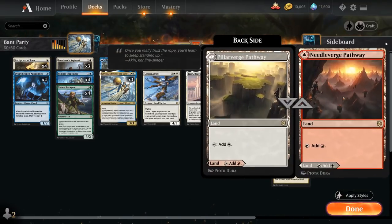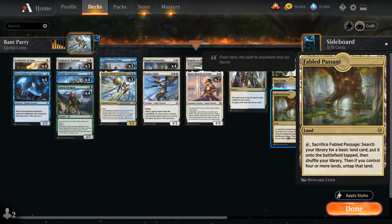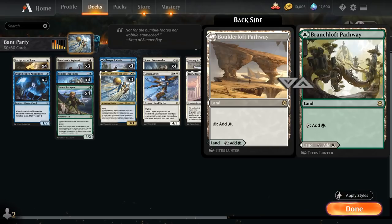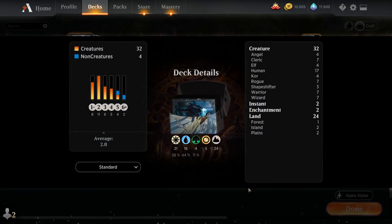Two of the plains make black mana and 2 make red mana; similarly 2 of the islands make red and 2 make black. We need 2 basic islands and 2 basic plains to search up with Fabled Passage, plus 1 basic forest to search up, as well as 4 of the green-white pathway. We also have the full playset of Base Camp — which does come into play tapped — but taps for colorless or for 1 mana of any color we can spend on party-type creatures or their activated abilities. And 3 copies of Fabled Passage. That's our deck — now let's jump into some games.